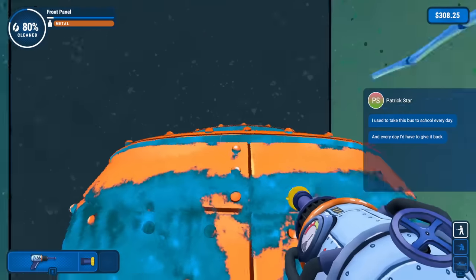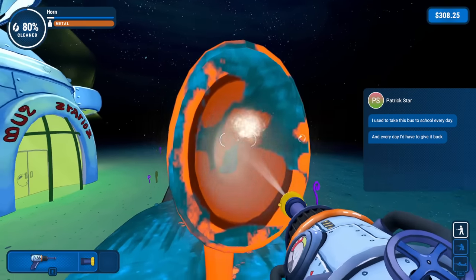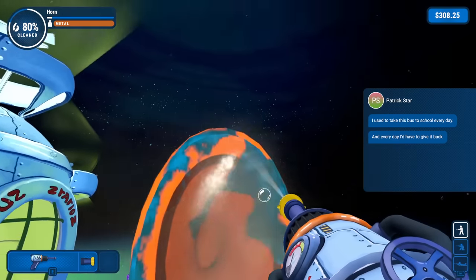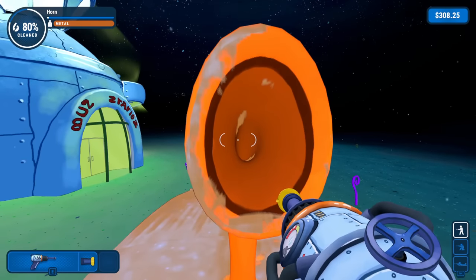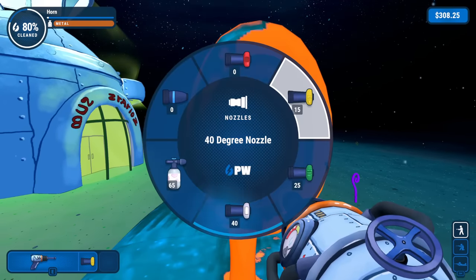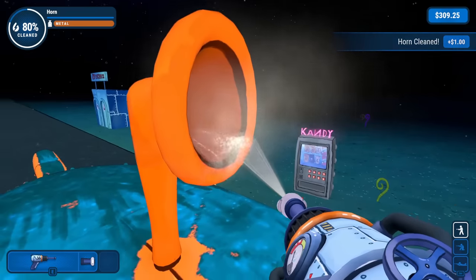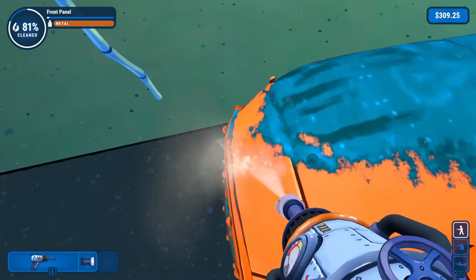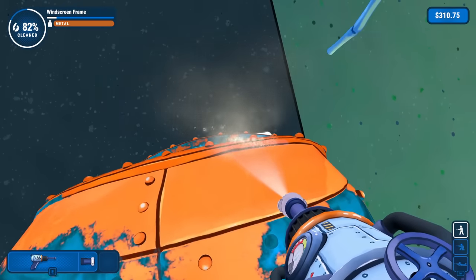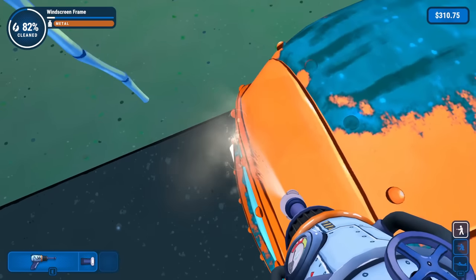Let's try to step in here — I'm a little scared, we're close to the edge. 'And every day I'd have to give it back.' Oh no — see, that's a better joke than Squidward's. Let's go ahead and change our nozzle here to something a little bit wider since we're right in front of it. There we go — I see all this stuff up here.